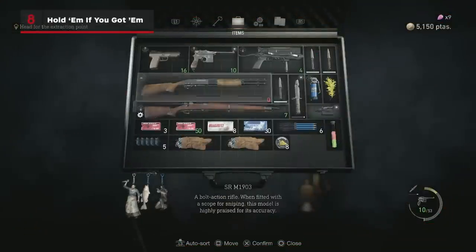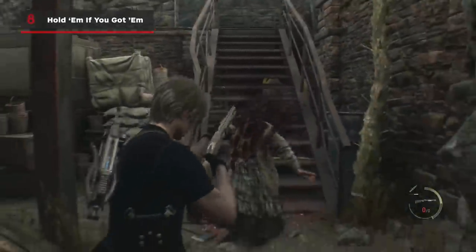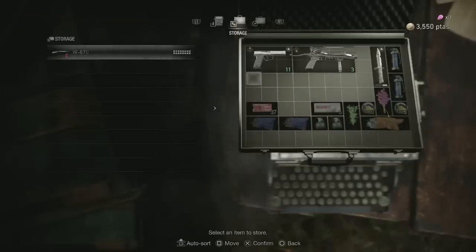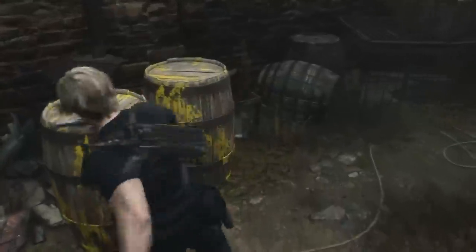Carry any weapons with you that you'd like ammo for. It's easy to think that the best plan when you run out of ammo is to store your weapon in storage until you've found some more, but you actually won't find random ammo drops if you're not keeping the gun on you.